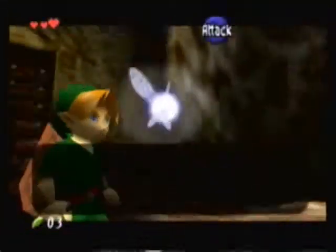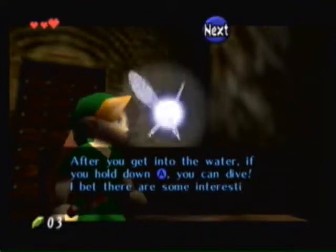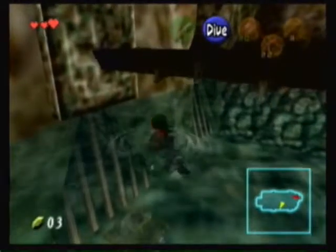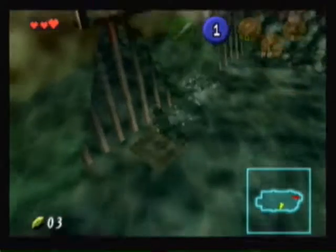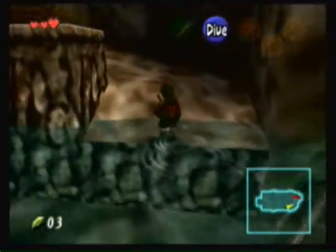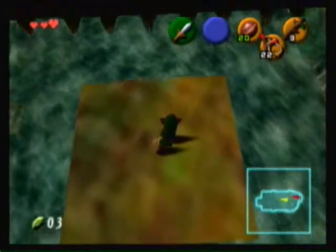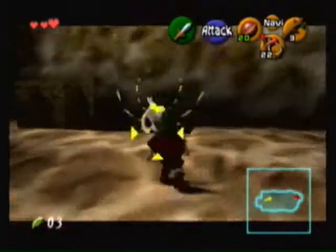Okay, now we have to dive here and Navi tells us how to do it. Here we have a switch in the middle left of this room, so we dive and push it. Okay, now we hurry back and hop onto the platform while dodging the spikes. I think you can dodge even standing, but I prefer to crouch with the shield just to be safe.